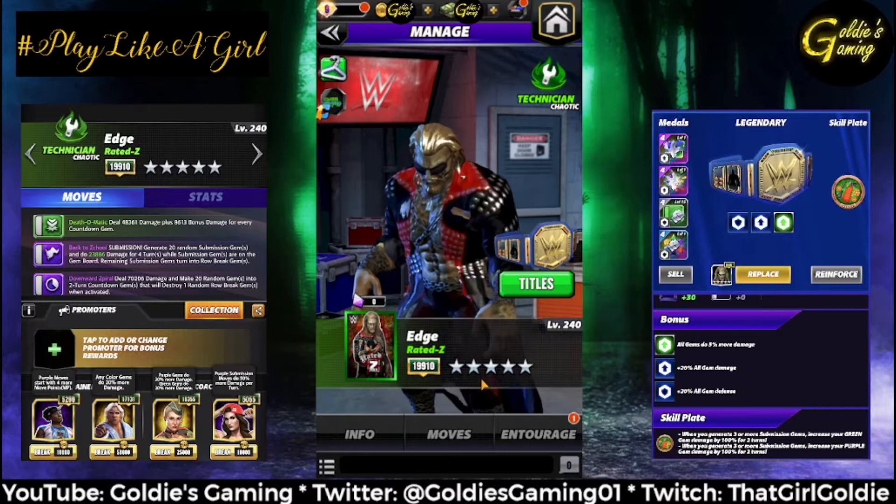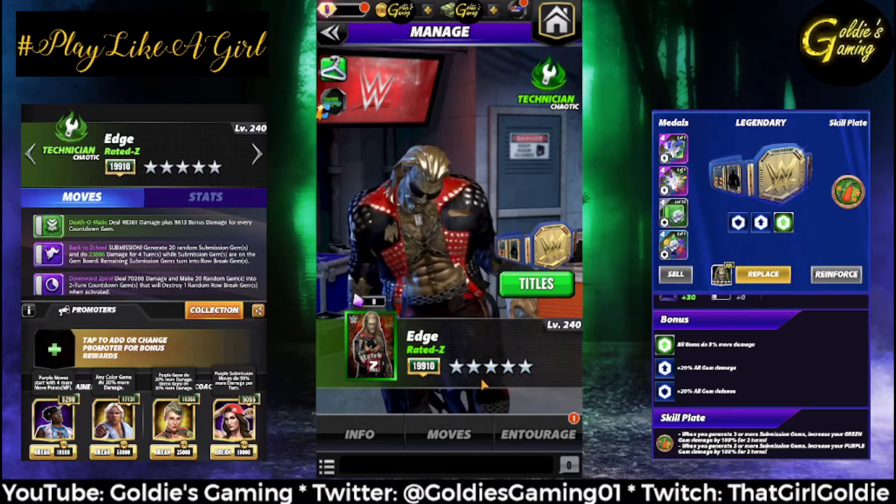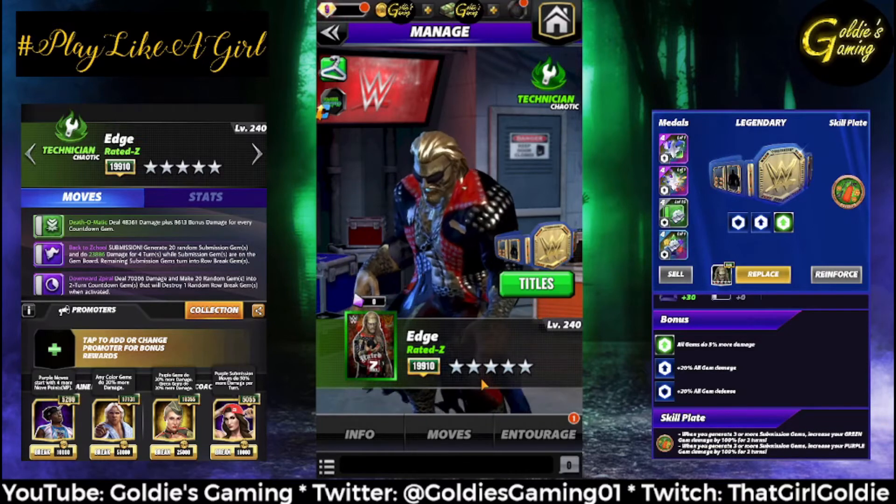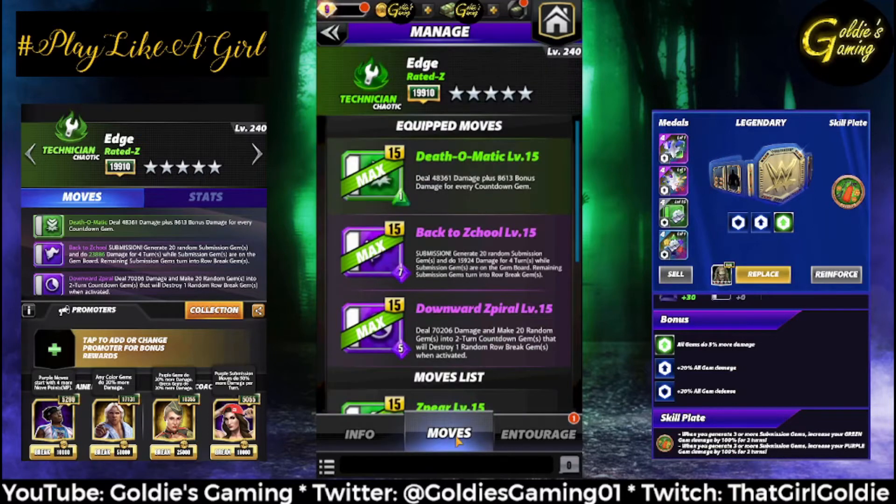Lots of fun movesets to show — I'll have a 3-star, 4-star, and 5-star, plus some tri-colored stuff. The first moveset is a 3-star. We have the Death-O-Matic, a 1 MP green 2 move: deal 48,361 damage plus 8,613 bonus damage for every countdown gem. Purple 1 is the Bacta's Ghoul — it's a 7 MP charge submission: generate 20 random submission gems and do 15,924 damage for four turns while submission gems are on the gem board.